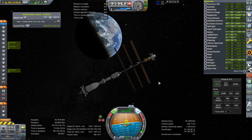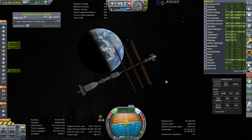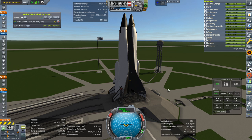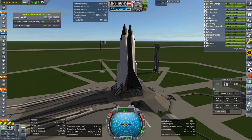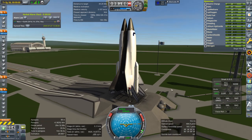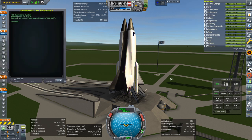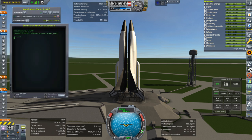Now it is time to test the Shinkansen space plane as promised. There's an uncrewed test of the Shinkansen space plane system in this series. I've made other videos of it before, but not in this series context. Recently during live streams I tested it in 1.3.1, but this is 1.6.1 and things are different. I do need KOS to control the details — let me make sure I've got the script in.